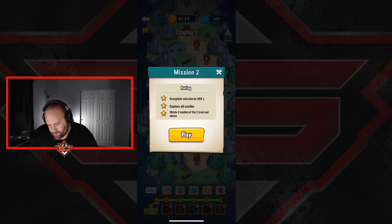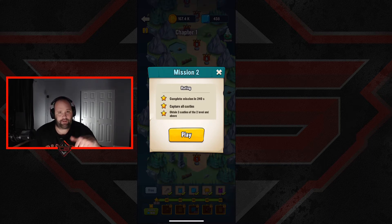We want to capture all the castles and obtain two castles of level two and above. You can upgrade your castles when you double tap them if you have enough people. To go from level one to level two you need five, level two to level three you need ten, level three to level four you need 15, and finally from level four to maximum level five you need 20.